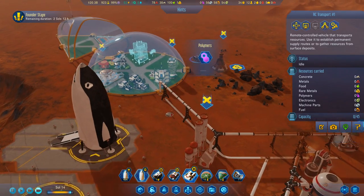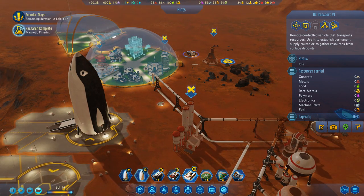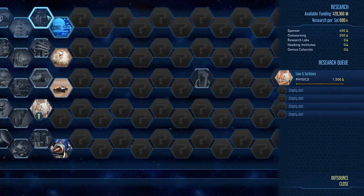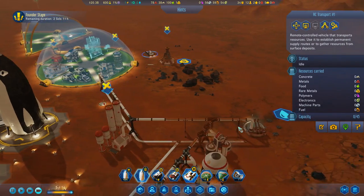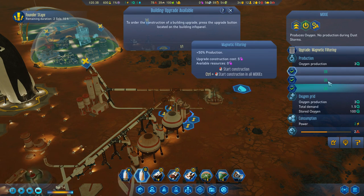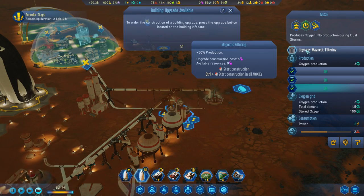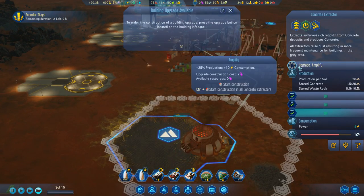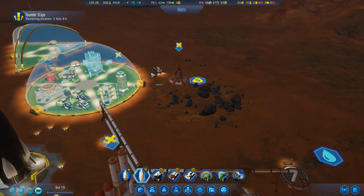Let's try something different whilst we wait. Research complete - Magnetic Filtering, which gave us oxygen production increased by 50% - building upgrade available. Upgrade costs five of that. Upgrade button is there as well - I can't afford either.